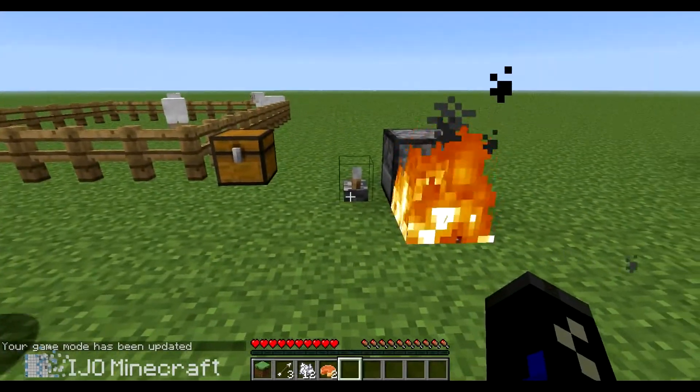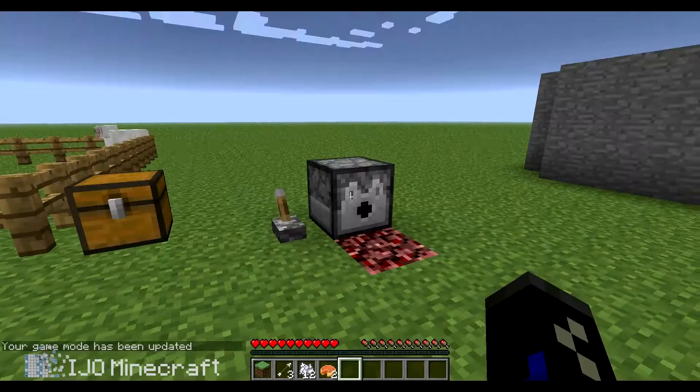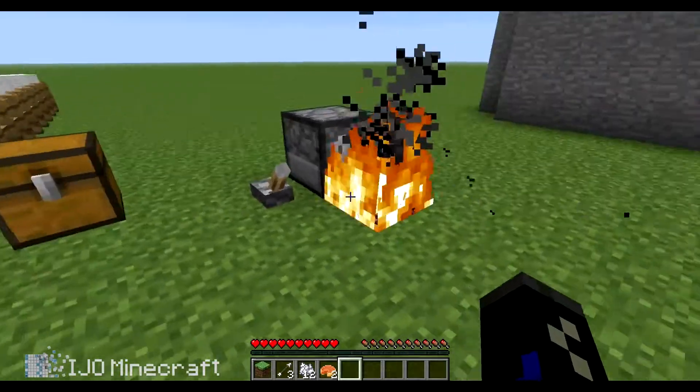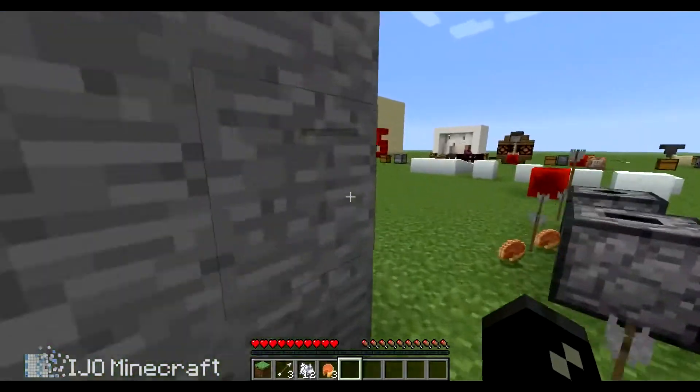Flint and steel can be activated through dispensers. As well as fire charges — they can activate stuff like netherballs too.